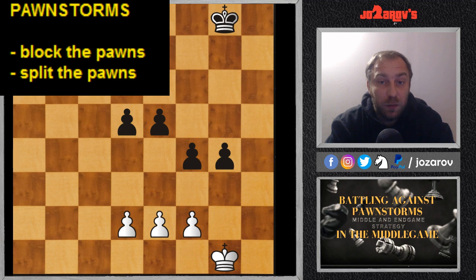When you face pawn storms by your opponent, you should follow the basic rules. One of the main ideas about pawn storms is to block them and to split the pawns. When we have the opportunity, you should really try to make these pawns immobile. Immobile or weak pawns are very important to create, because then with your pieces you can defend. Sometimes you cannot defend because you've played a bad middle game, but at least consider the blocking or splitting idea.